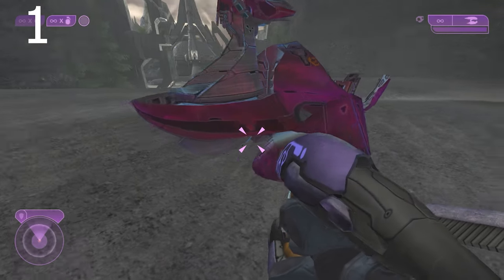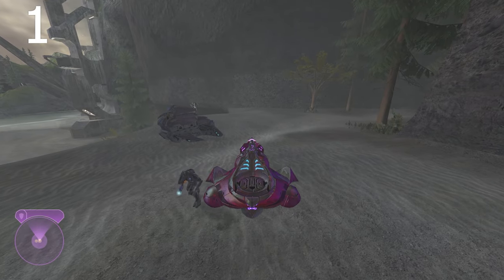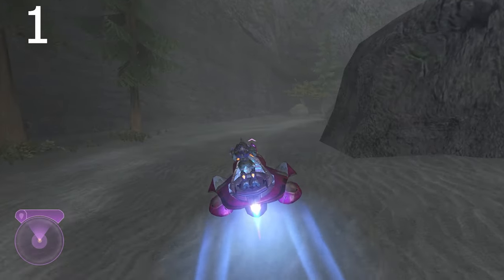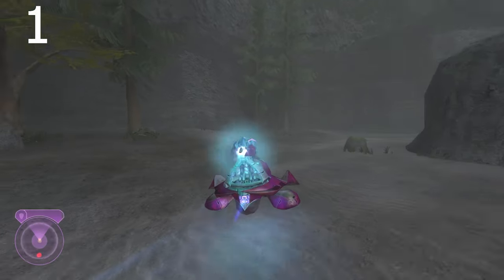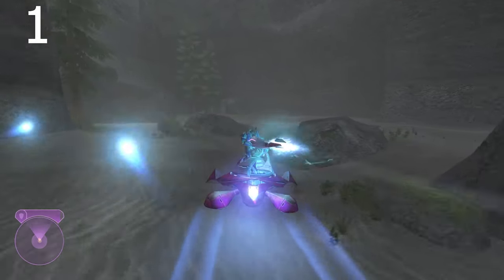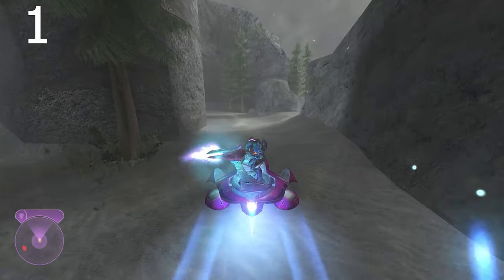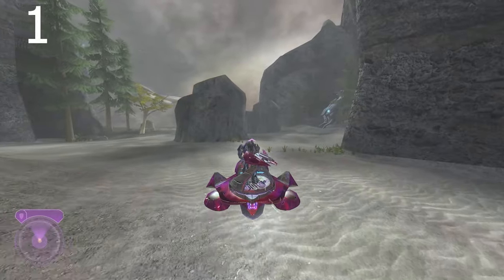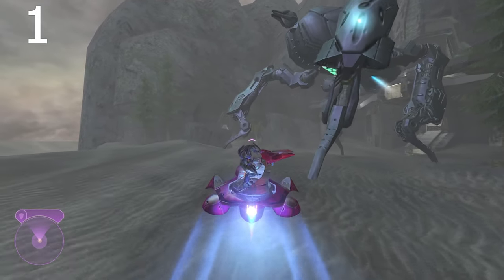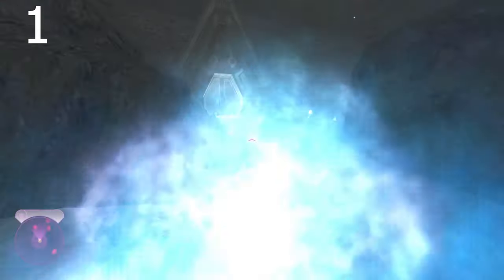Number 1 is the Spectre from Halo 2. Think of the Spectre as a Warthog equivalent but as a Covenant vehicle. It was such a huge disappointment that we never got to see it after Halo 2. It played fantastically in Halo 2's campaign and multiplayer — it was such an iconic vehicle. It carried up to four players and had a boost that made it faster than the Warthog, while the Warthog only carries three players and is slower by comparison. I have no idea why Bungie never added it in Halo 3 or Reach. No one ever had a problem with the Spectre — people love it. That's why it's number one. Please 343, bring back the Spectre in Halo Infinite. It needs to come back.